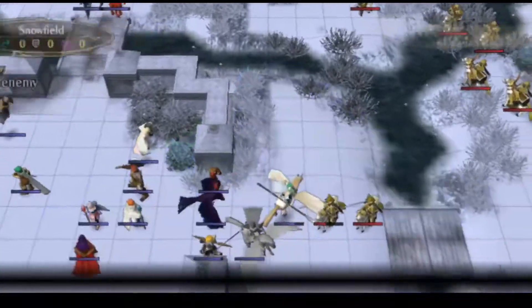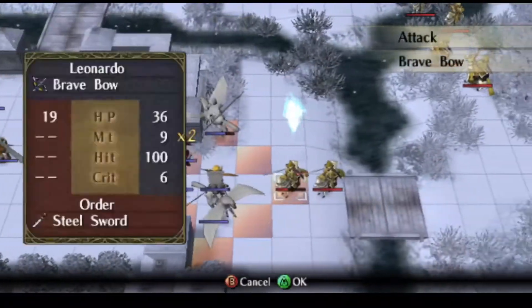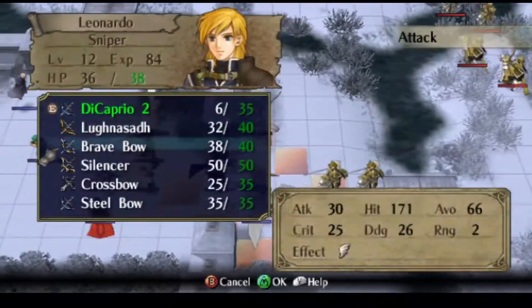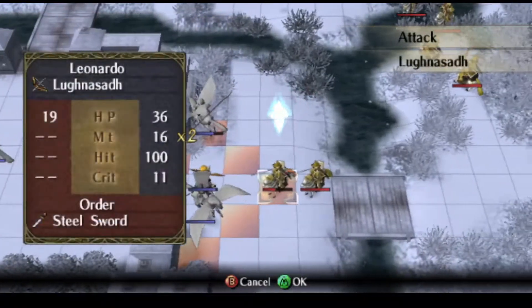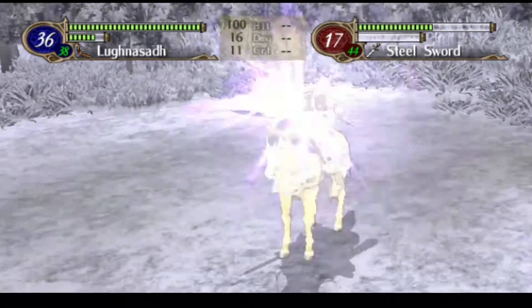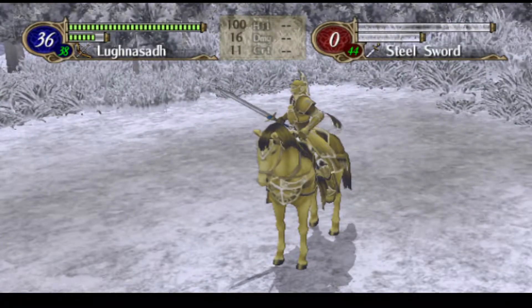May just put Nisola there. Edward doesn't really need his personal weapon, but I feel like Leonardo and Nolan kind of rely on it. I mean, there are so many good swords in the game, Edward really doesn't care.